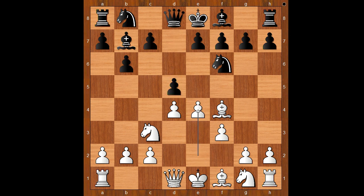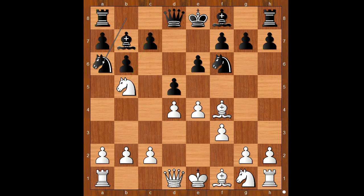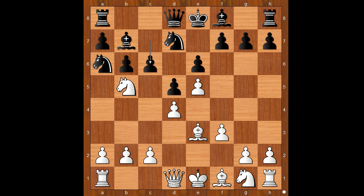d5, e4, e6, knight to b5, threatening knight takes on c7. Knight to a6, the only good move for black. e5, attacking the knight and gaining space on the board. Knight to d7, bishop to e3, intending f4. c6, kicking the knight back. Knight to c3, knight to c7, e4.